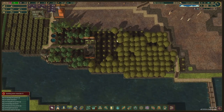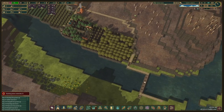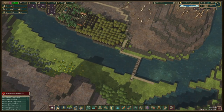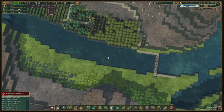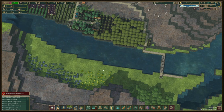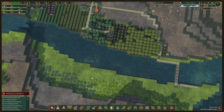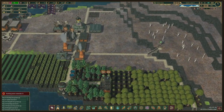Our forest is pretty much grown, and that is great. We also want to start thinking about what we're going to do over here except for collecting chestnuts, because this is probably all going to go. Maybe we'll keep the dandelions over here, but over here we would like to make a wheat farm so that we can start making bread at some point as well.